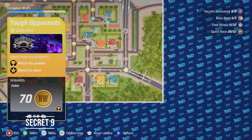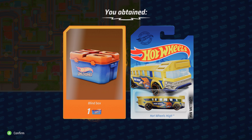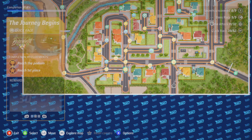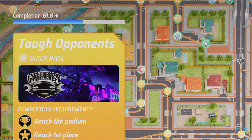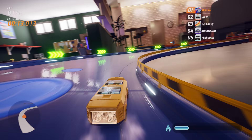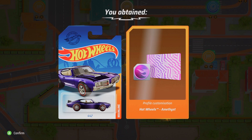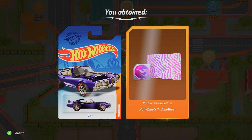And lastly, Secret Nine: try to ignore the typo in the description, as this is the last challenge. As the clue suggests, you will need the big and yellow school bus. Unlocking it could potentially be done via a blind box or as a limited offer; however, the best and easiest way is to complete the Tough Opponents quick race in the south-east corner. The bus and a blind box are your rewards to the east. Then finish the Journey Begins quick race with the bus and job done.